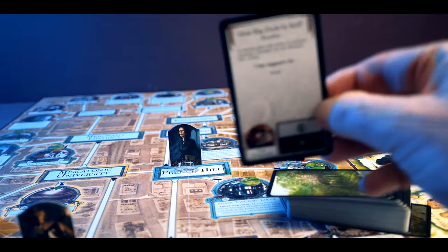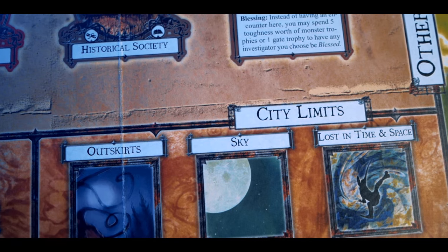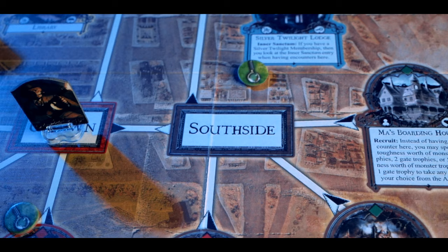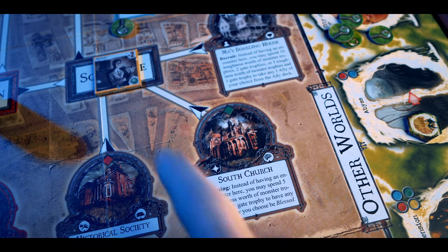Once all characters have had their encounter, you move into the mythos phase. You draw a mythos card and resolve it — first you add a doom token to the doom track, and if that fills up the old one awakens and will probably kill you. Then you draw a random gate and place it on the board with a monster from the monster cup. If there's an open gate at a location, there's a monster surge. You also place a clue token on the board — remember, five clue tokens let you close a gate or re-roll dice. Then monsters move according to symbols on their cards, following the black or white arrow. Finally you activate the mythos ability, which could be good or really bad.